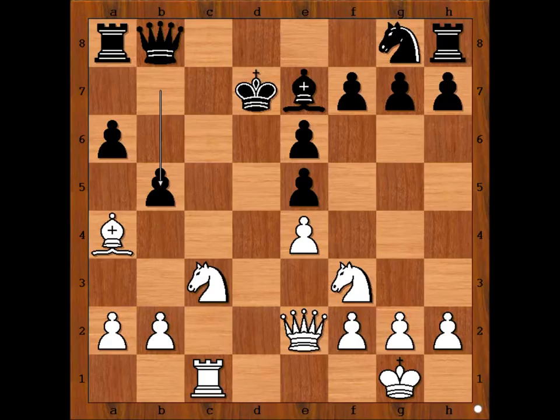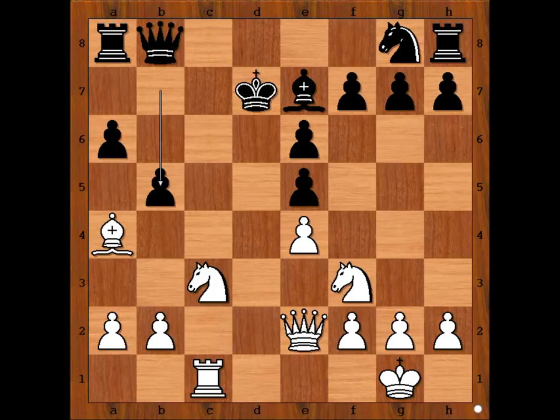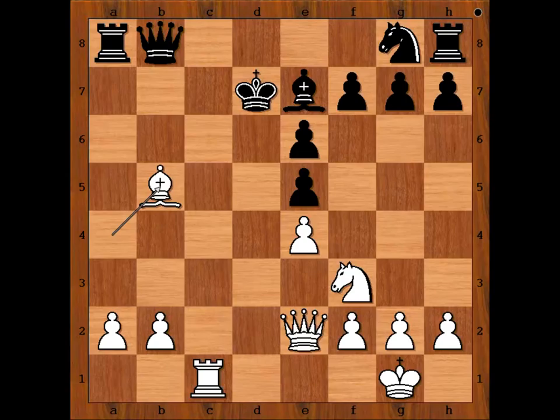What now? Please pause the video again and try to find the best move for White. Maria sacrificed the Knight. Pawn takes Knight. Bishop takes Pawn check. If you found the exchange sacrifice but not this Knight sacrifice, you would probably lose the game as White.